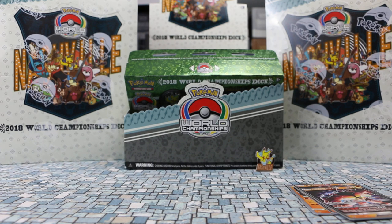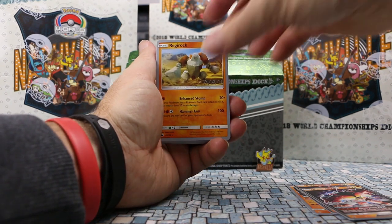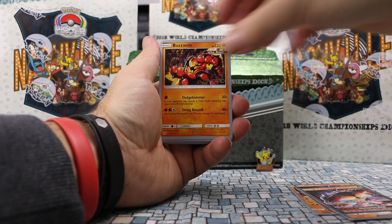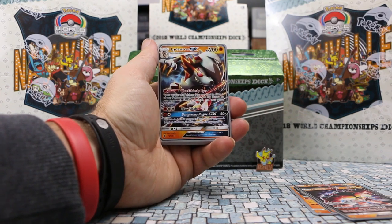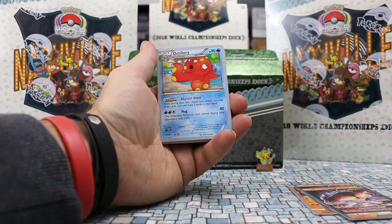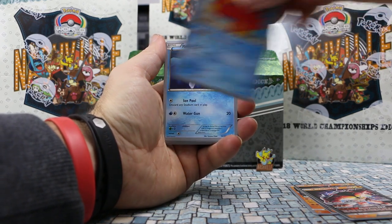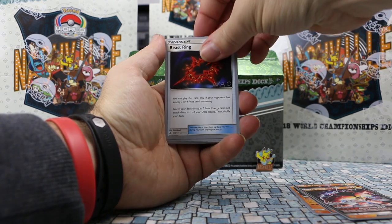We got a Regirock. Buzzwole, the non-GX version — another very popular card — two, and three of those. Then he has the Lycanroc GX, as seen in the description, and Rockruff to evolve into Lycanroc. And Octillery, super popular from Breakthrough, one, two. Gotta have the Remoraid.